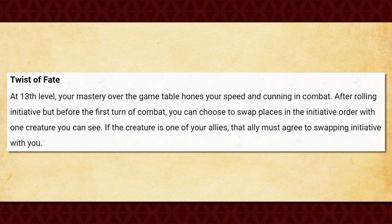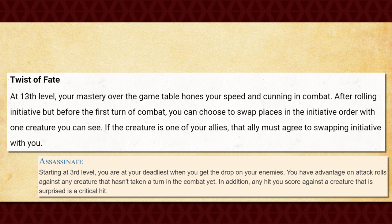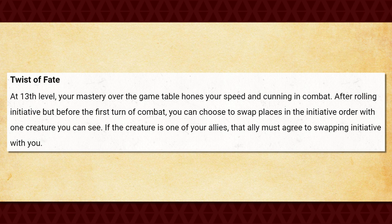At 13th level, you get Twist of Fate, which allows you to swap initiative rolls with one of the creatures you can see before the first round of combat. Quite an impressive feat, though it's also kind of underwhelming. Considering your dexterity score is likely already your best stat, your initiative roll is already going to be quite good, so you don't gain a lot out of going first. However, what it's actually useful for is swapping initiative orders with your allies, allowing them to possibly go earlier in combat. That alone makes it pretty remarkable and could potentially change the entire start of a battle if you utilize it correctly. All in all, a situational feature, but one worth having around for when you need it.